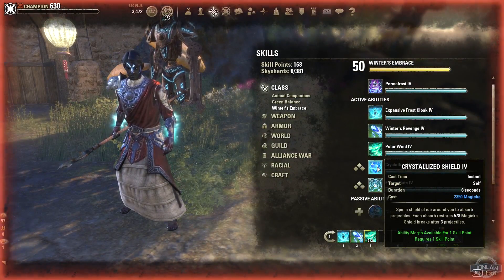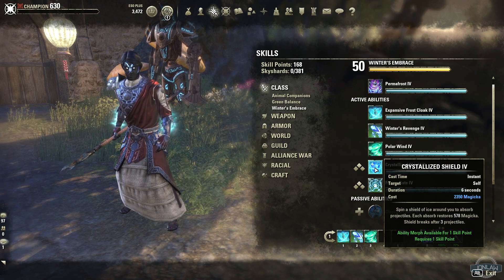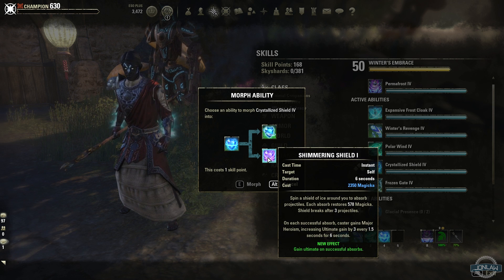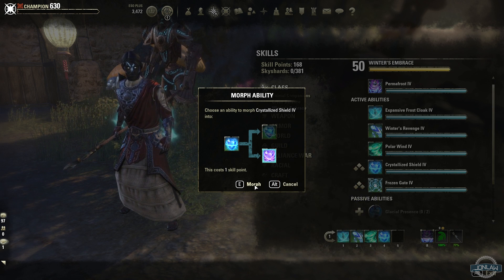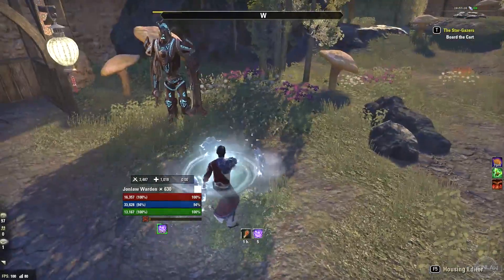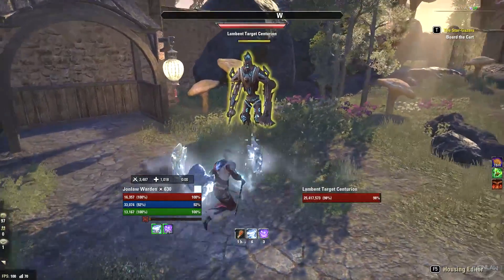Next we have Crystallized Shield — it's a spinning ice shield around you that absorbs projectiles and restores magicka. The shield breaks after three projectiles. The morphs are Shimmering Shield — which shoots projectiles back — and Crystallized Slab, which gives you magicka or ultimate on successful absorbs. I like Shimmering Shield a little bit more just because ultimate gain is very strong, and all the ultimates here are very situational. Having ultimate usually means more damage than the additional flat damage from the other morph.